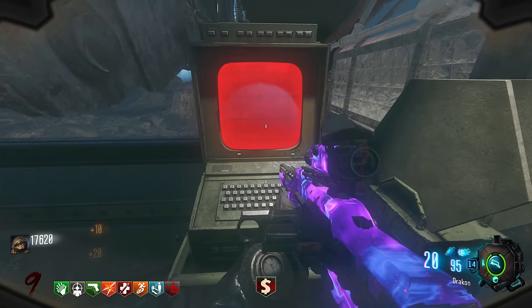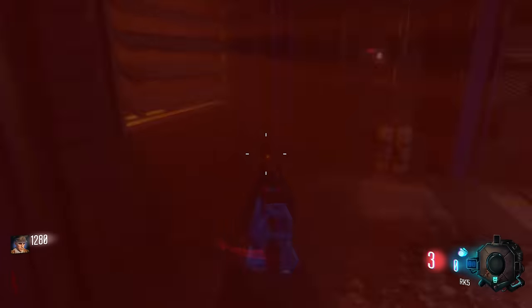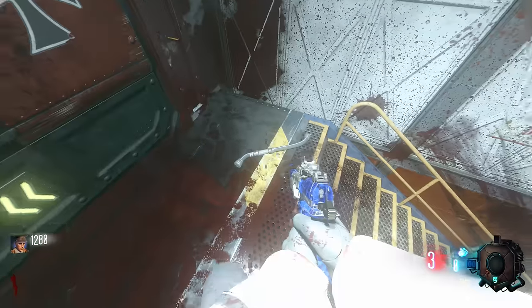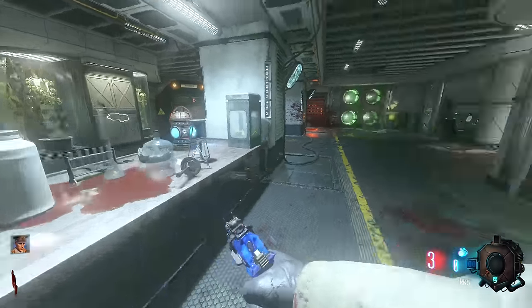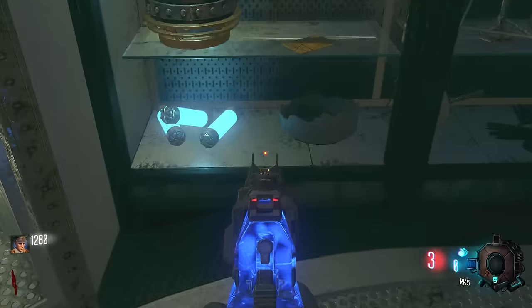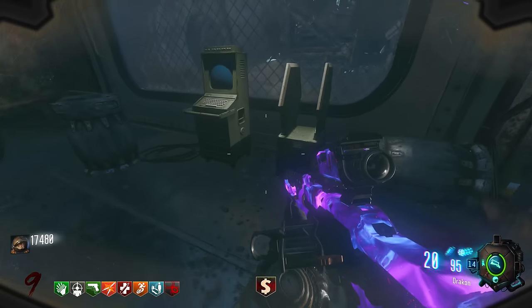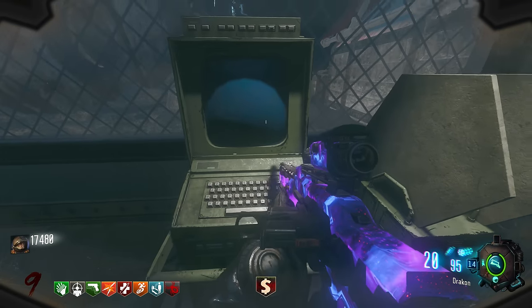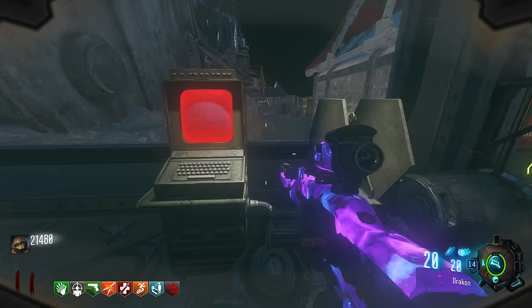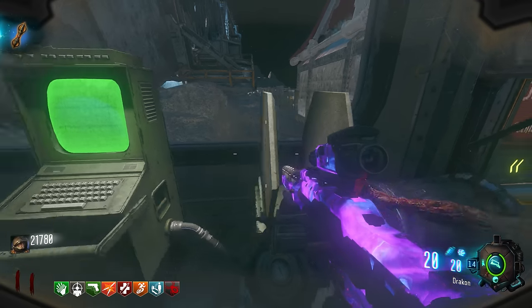There are eight locations where the wire can spawn: in the Double Tap room, on the far left panel you interacted with before, on the right side next to the table before the stairs, directly at the top of the stairs on the floor, directly in front of the doors on the table, on the floor next to Deadshot Daiquiri on the right, near the hacker location by the biodome door entrances, or outside in the Mule Kick area next to a barrel. Once you've got the wire, make your way back to the computer and place down the wire and your golden rod between the panels. Interact with the computer and have a conversation with Dr. Maxis — keep interacting while killing zombies. It takes around one and a half to two minutes, then the golden rod will light up and you can pick it back up.